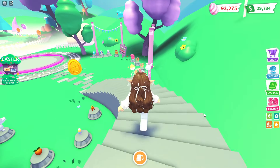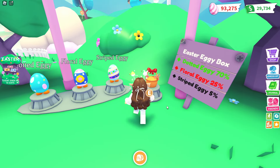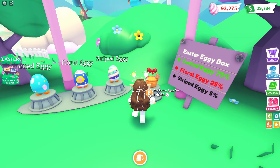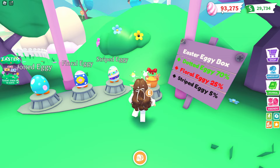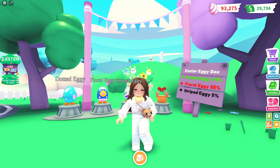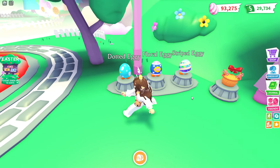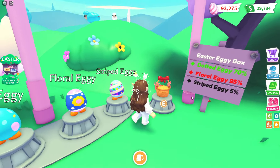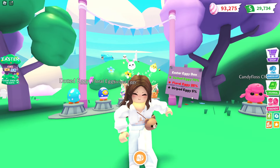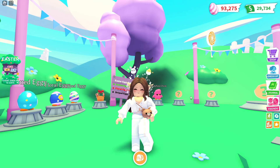With this year's Easter update, Adopt Me did bring out these brand new Easter Eggy Boxes which cost 14,000 eggs — the new currency. They look a lot more like baskets, though, don't you think? Inside these boxes we have three new pets we can collect, which are the Eggy pets.